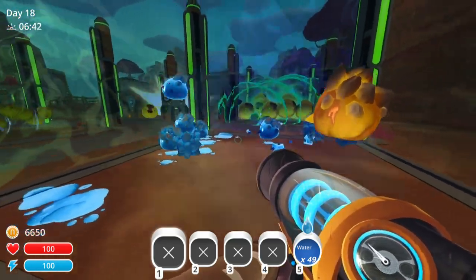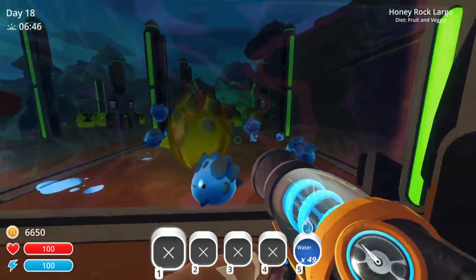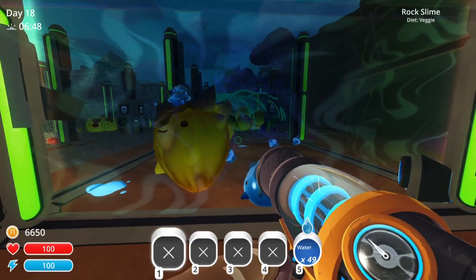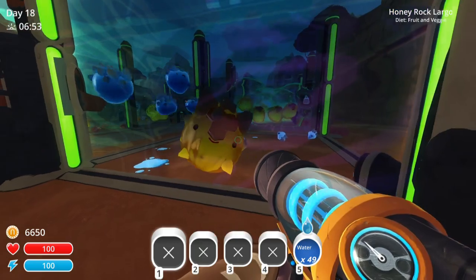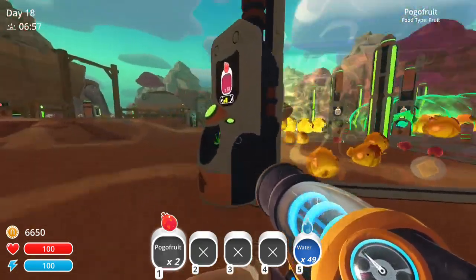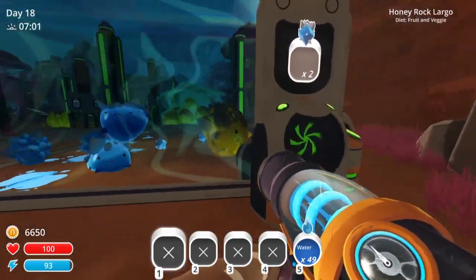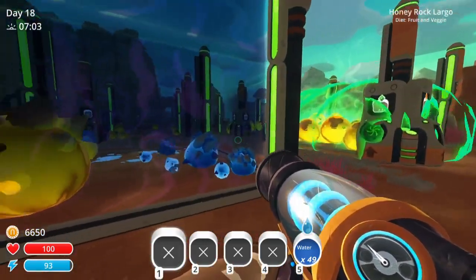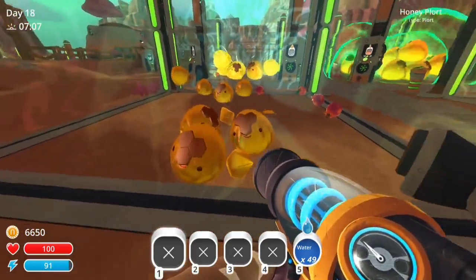We got Honey Rock Largos. All kinds of honeys. This is probably a fantastic idea, right? Because even if he eats the plort, which he probably won't now because it's of his own variety — which I assume is not something that they do. Still got the Honey Rock anyway. I guess I should do that a couple more times, right? That would probably be the wisest choice.